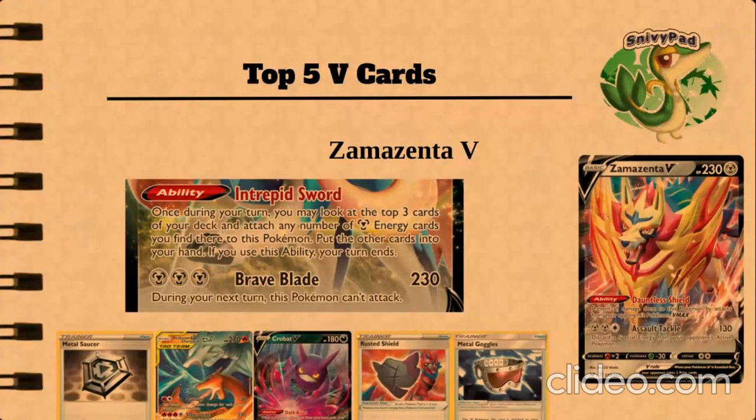Its ability, Dauntless Shield, allows you to prevent all damage from Pokémon V-Max. Its attack for 1 colorless energy and 2 metal energies will do 130 damage, and it discards special energy from your opponent's Pokémon. This is really good because you can use its armor shield, which will allow you to take 50 less damage. So you'll be taking 50 less damage and ignoring all attacks from Pokémon V-Max, which is insane.